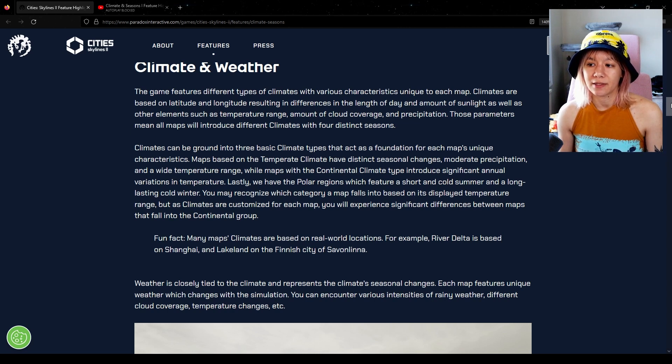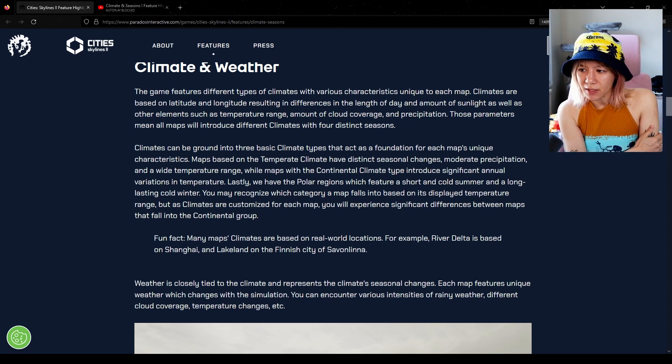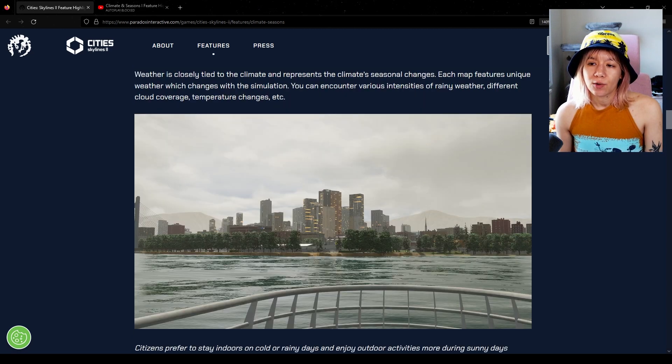There are three basic climate types that act as a foundation for each map's unique characteristics. Temperate climate has distinct seasonal changes, moderate precipitation, and a wide temperature range. Continental climate introduces significant annual variations in temperature. Polar regions feature a short, cold summer and a long-lasting winter. As climates are customized for each map, you'll experience significant differences between maps that fall into the continental group.